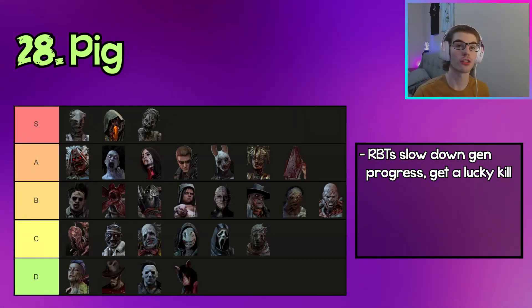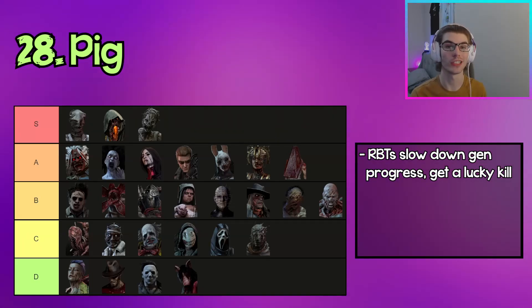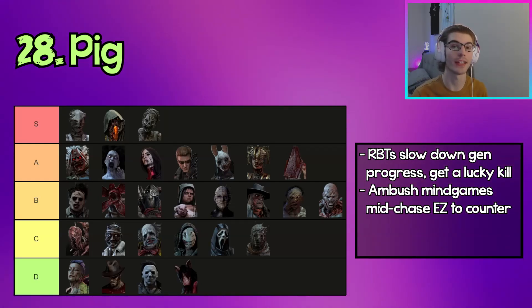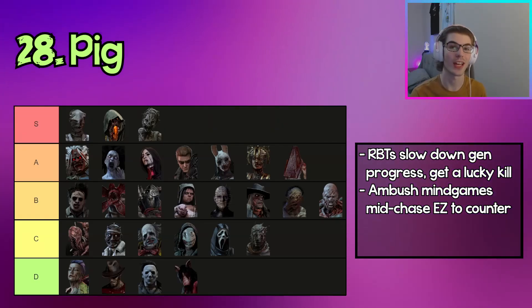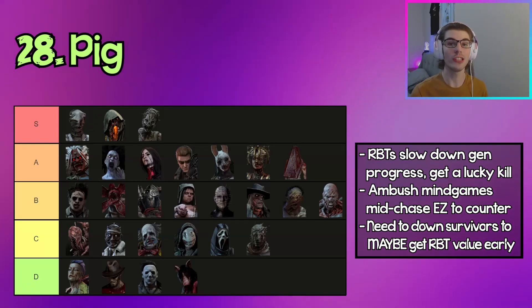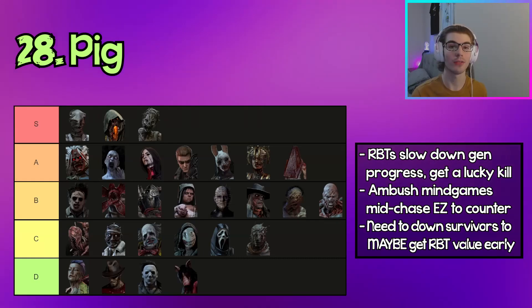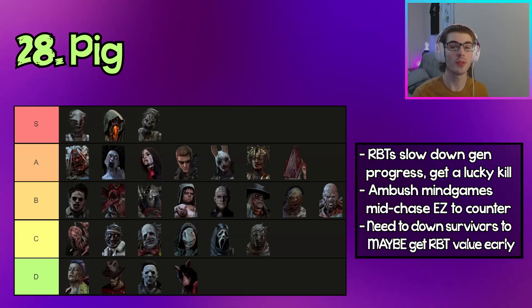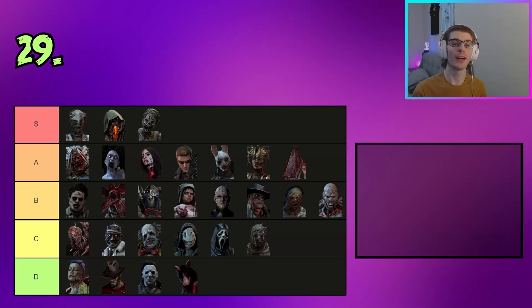The next killer in D tier is Pig. Reverse bear traps can greatly slow down gen progress and can sometimes lead to RNG kills if survivors get unlucky, and in a chase you can mind-game with your Ambush and land a potentially easy hit. However, these mind games are fairly easy to counter by just staying on the opposite side of the loop. Although reverse bear trap RNG did get more consistent, you need to first down survivors to put traps on their head, and all you have to work with is a pretty weak crouch-and-ambush mechanic.